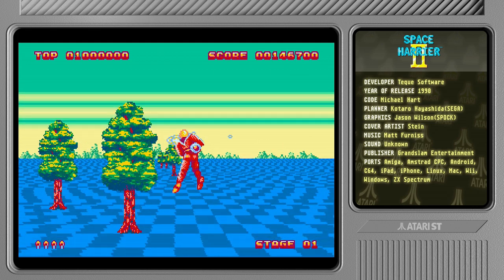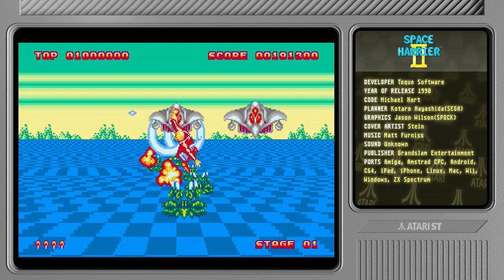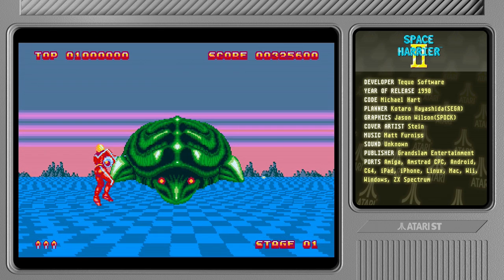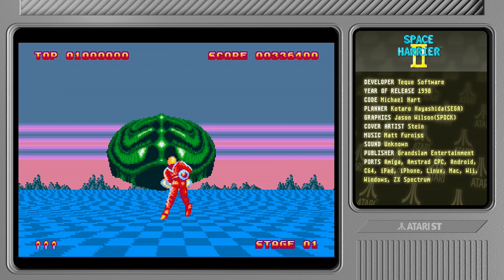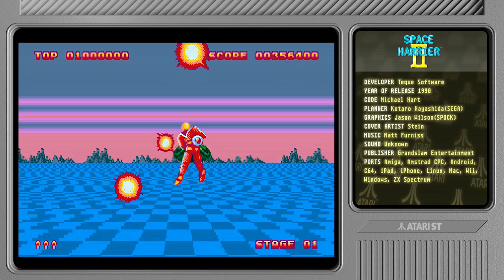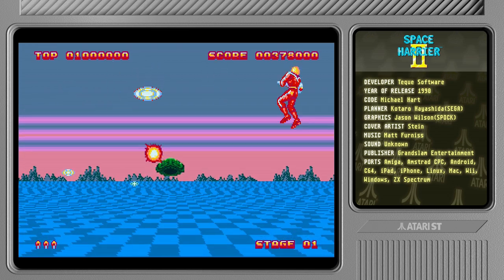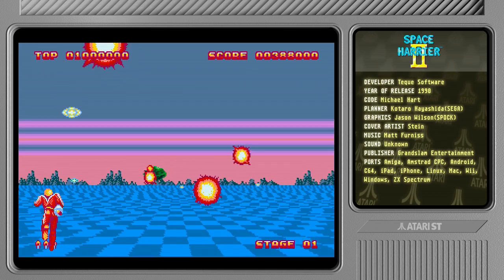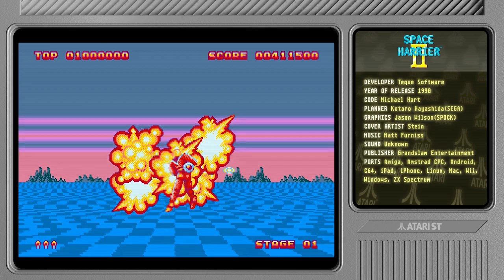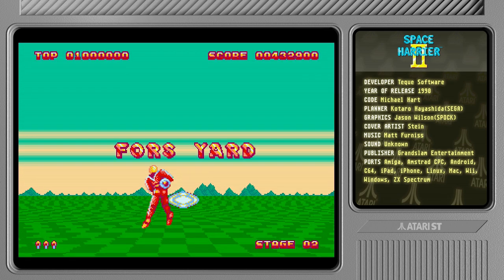That went surprisingly well — I'm getting better. Maybe. I don't think I managed to destroy the dragon boss there, but I still get to meet turtle face, so that's good. Let's not screw up this time — let's keep moving about and fire in his face. He should be down and out in no time. He's really spewing those fireballs out quickly. Got him — pretty nice and satisfying explosions there.